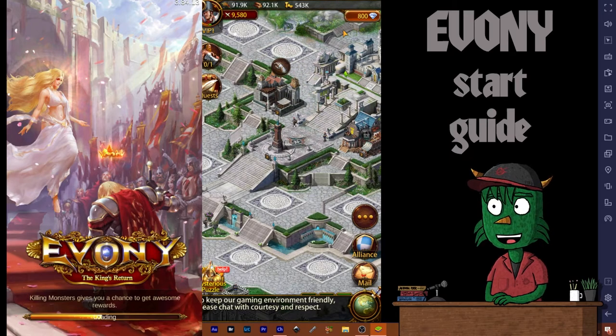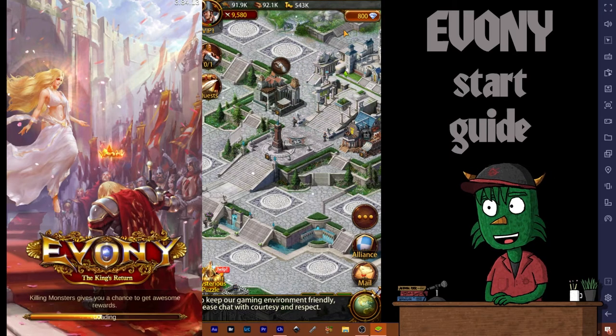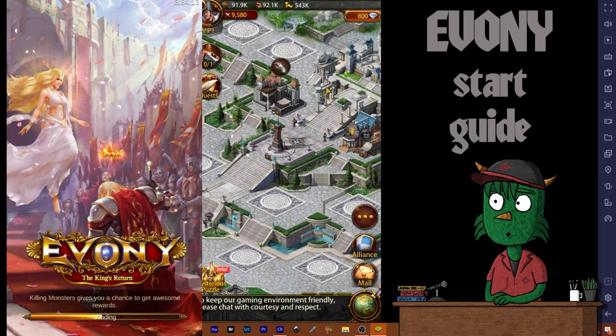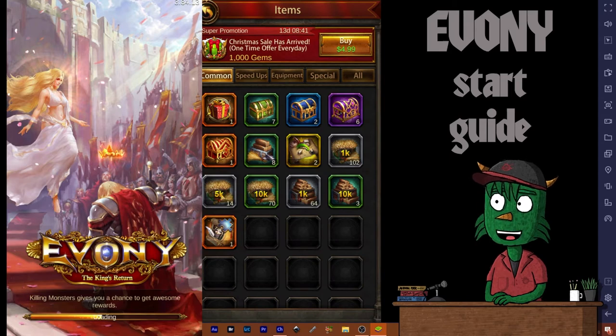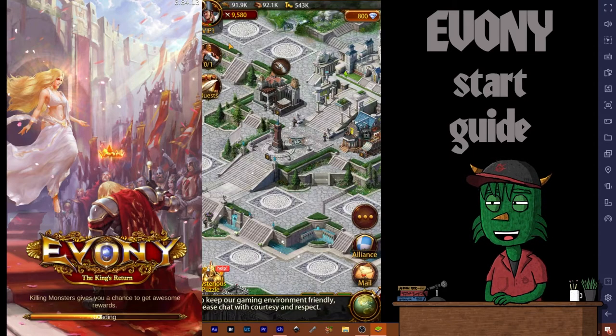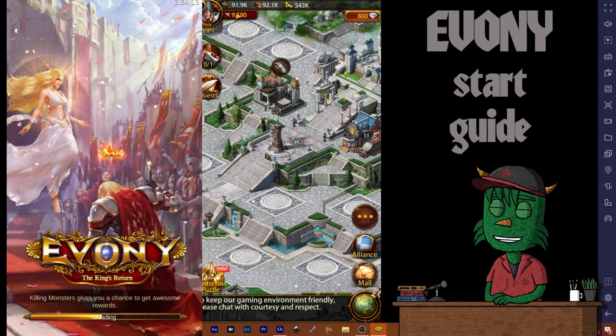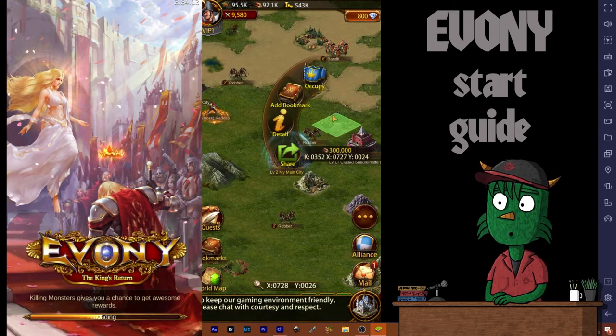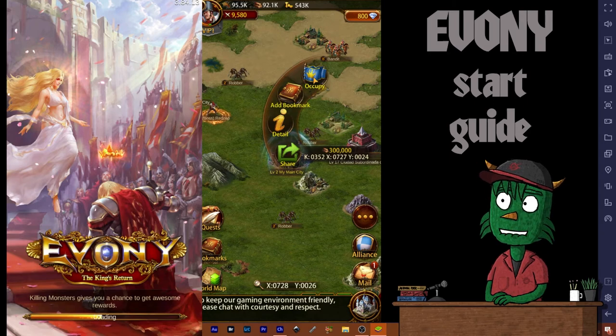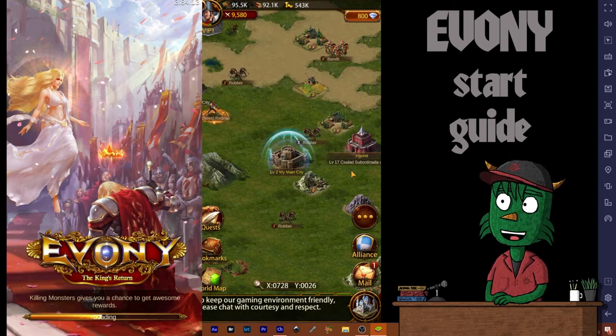If you get an award and don't notice where it went — say it had a bunch of food and you didn't notice your food total go up — go back to your three dots and look in your items. It's probably in a box down there. Don't open these until you need them, because if you open everything and it goes into your top bar, if you don't have a bubble up and you get attacked, somebody's going to take all your stuff.